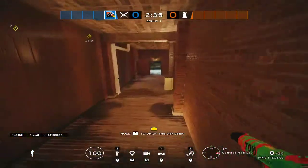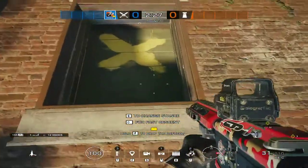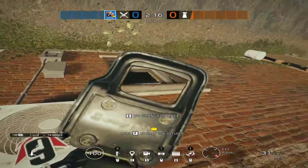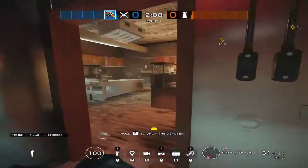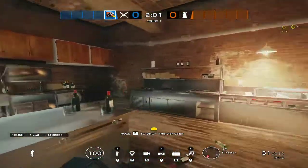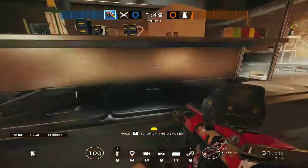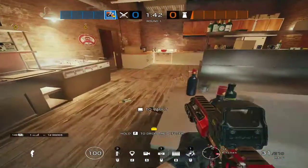Kitchen hall door. Kitchen window is super important because as Hibana you can avoid C4s by breaking open the whole window and then just Hibana-ing, and you get an angle. Kitchen, freezer — you can say meat or just freezer. It's such a small place, nobody replaces freezer. You can say close hatch, hatch angle, kitchen wall — it's the closest thing to a wall. Kitchen hatch — that's pretty much it.